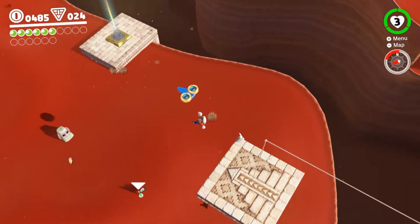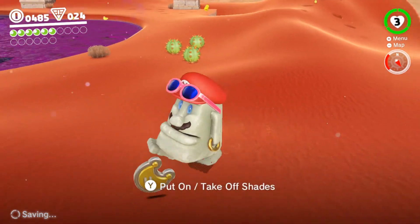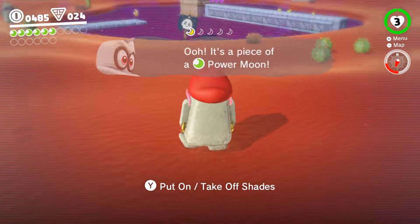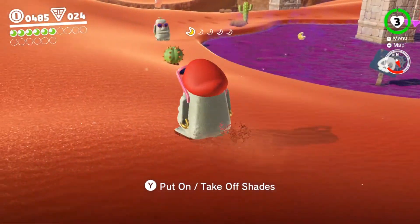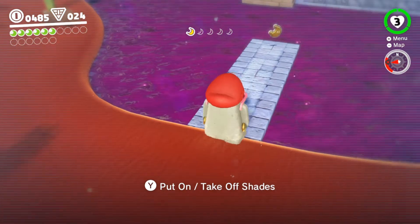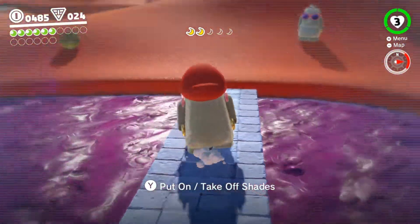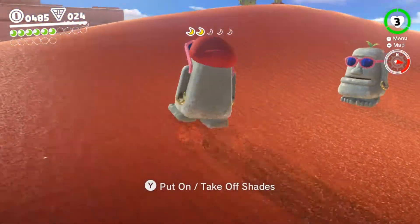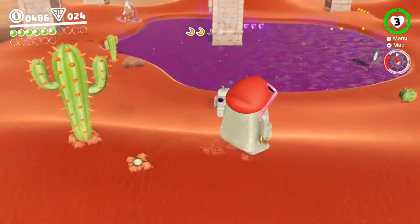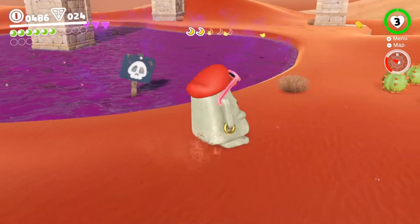Alright, drop down. Yep, you probably just don't take fall damage. Put on shades. Oh, that's pretty cool! So the shades actually show you things underneath things — that is cool! I never would have thought that shades would have done something like that. Of course, we could just run into this because we're a stone. That is really cool!